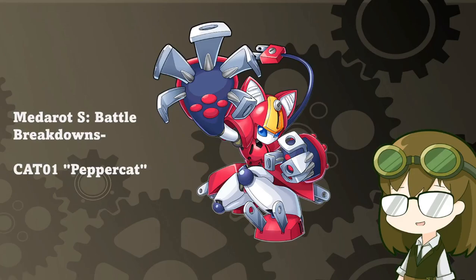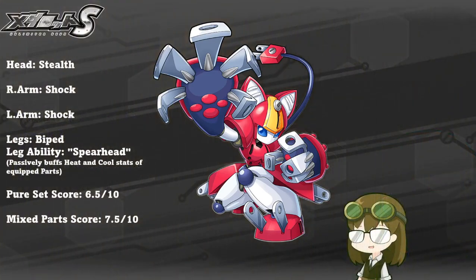Another iconic favorite of those who watched the anime or played Meta-Rot 2 or 2 Core is the iconic cat type, CAT-01 Pepper Cat, with a kit of stealth, double shock, biped legs, and the Spearhead leg ability, which passively buffs the heat and cool stats of equipped parts on the build. Pepper Cat, already well-present through the anime, is known to be a very sneaky attacker, and that is definitely no exception to the case in her in-game kit.